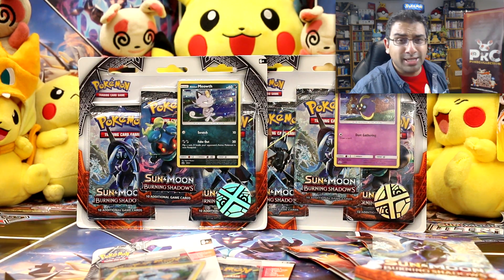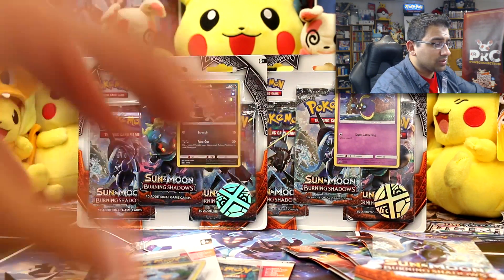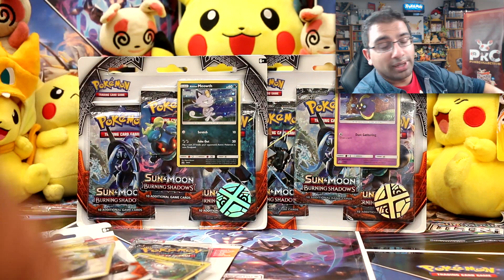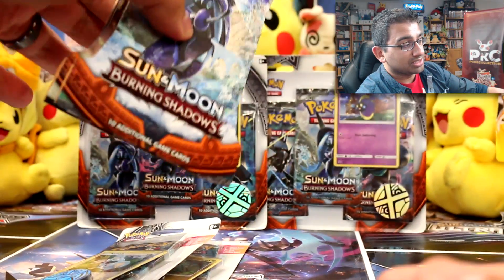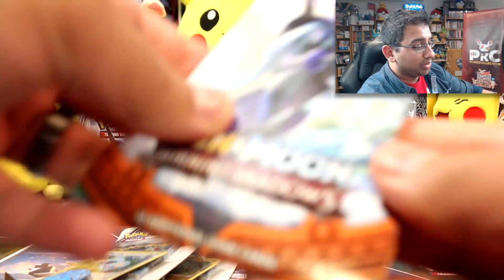Anyway, here I am with Burning Shadows. I'm going to start with the single packs, then move on to the check lane blister packs with the single promos, and then the triple packs which also have promos. If you're wondering why they're called blister packs, it's because the raised plastic protects the card — like a blister. These used to be blister packs too but they've turned them into sleeves, so just a bit of Pokemon 101 for you.